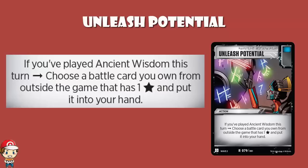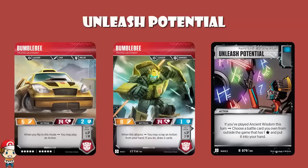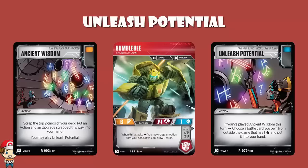The card that really jumps to mind is the new Bumblebee. Bumblebee's got two abilities: when in bot mode, you can discard an action from your hand and draw two cards. You really need to be able to have the two-card combo going — drawing is very important, and drawing those two cards with Bumblebee makes it more likely you'll get this rolling. With Ancient Wisdom you're already looking at the top two cards of your deck, and if Unleash Potential is there you get it. With Bumblebee drawing two cards first, if it's in the top four cards, you're golden.